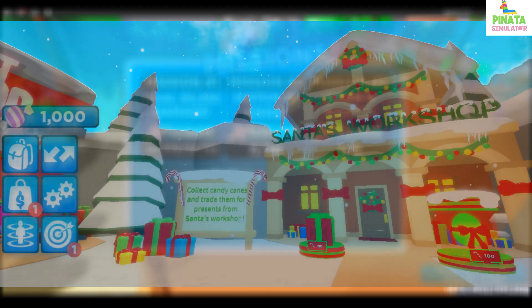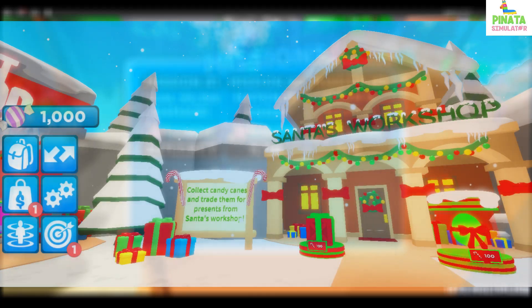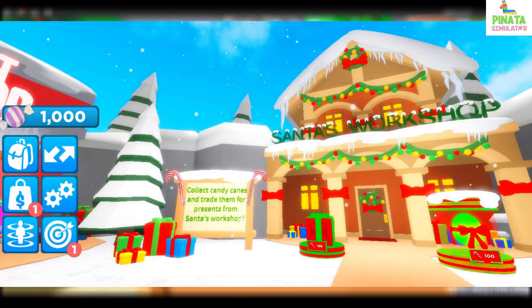To me that looks like the spawn — could be wrong, it could be a completely new area — but we've got Santa's Workshop. I wonder if we're going to be able to go in that building or not. There's actually a sign on this one saying 'collect candy canes and trade them for presents from Santa's Workshop,' so that's how we could get the Christmas pets and the Christmas weapons.